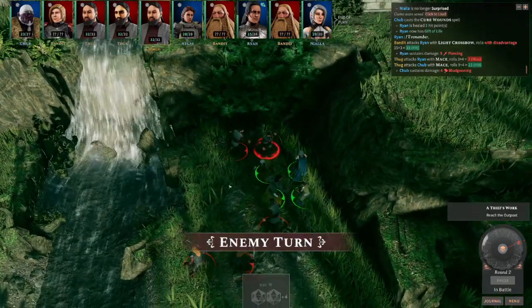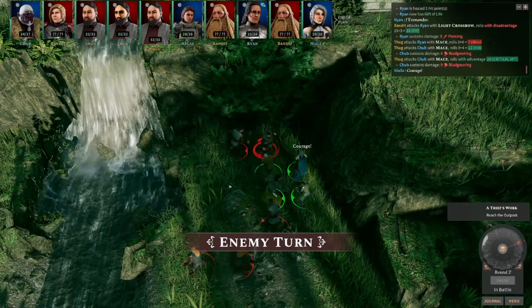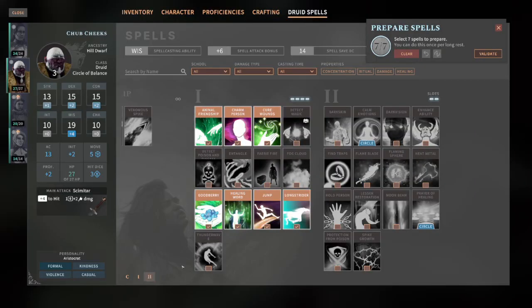Lost Valley is a full 1–12 level campaign that players can expect to spend a few dozen hours in, but with the multiple different ways to tackle the story, you'll have to play through several times to see all of its available content.